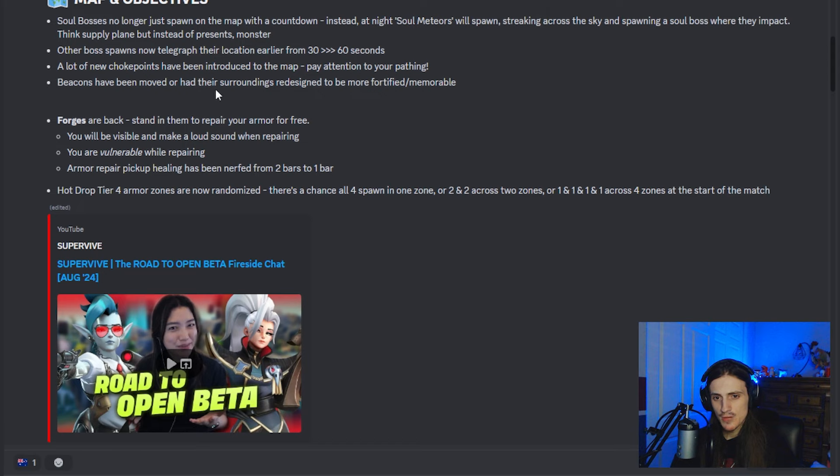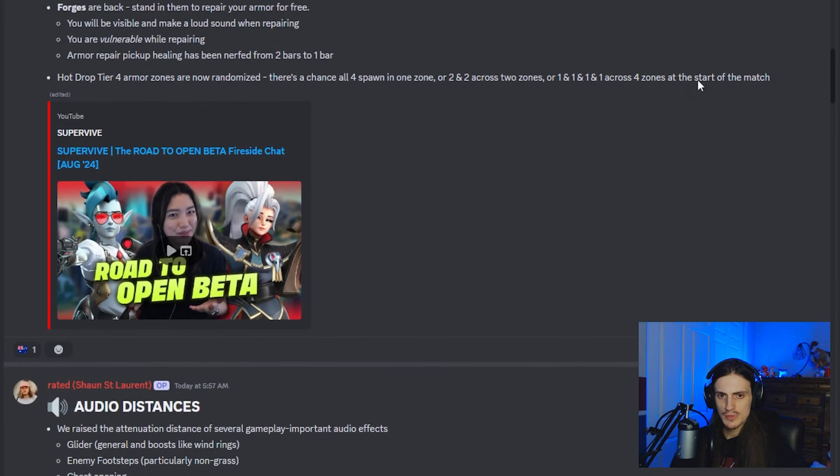They did rearrange a lot of beacons. These aren't going to be super game-changing overall, but they'll allow certain things. For example, the beacon that used to be available inside a vault at the bottom left of the map is now outside of the vault, so you can actually use that as a viable, reliable place to rez. Make sure to hop into the map when the game's going on to check out all these changes.